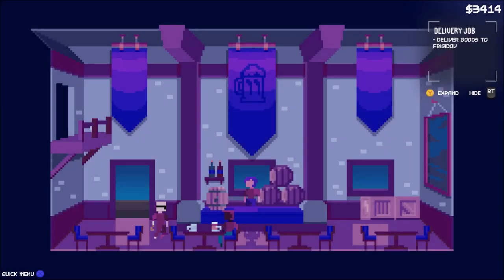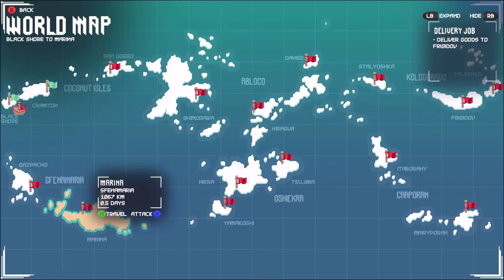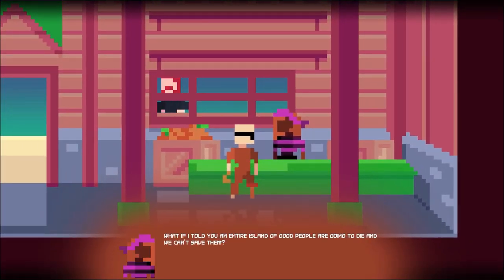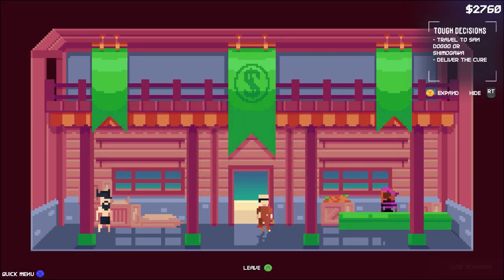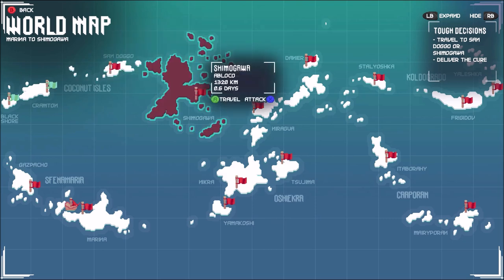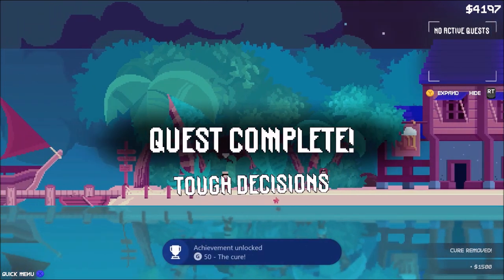There are other achievements that you need to do specific missions for — I'm going to show you how to do those now. For one of them, you have to travel to Marina, which is down here. When you get there, go into the store and talk to the store owner. It's going to tell you that you have to pick an island — it's called Tough Decisions. Then go out to port and pick either Sandago or Shimagoa — it doesn't matter which one you pick. When you get there, there will be somebody right at the front; just give them the cure and you'll get your achievement and some money.